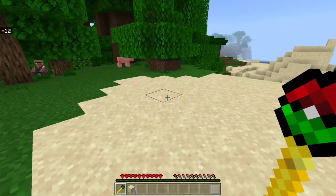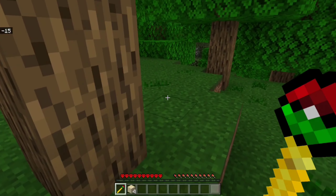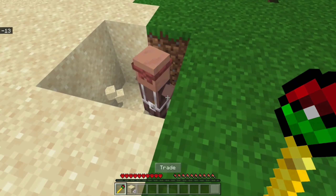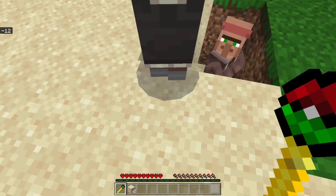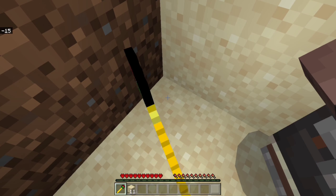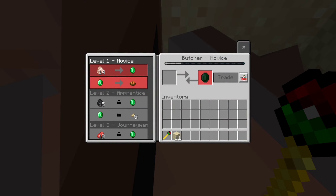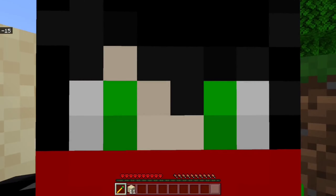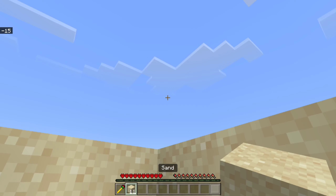First you need to trap the mob. There is only one condition: they should stand close. Let them stand close — okay, I just trapped him. Now I'm gonna stand close and use this. Just try many times and you will capture them too. Okay, now they are captured.